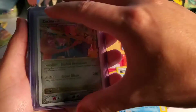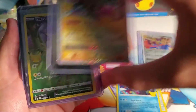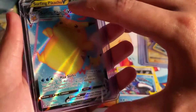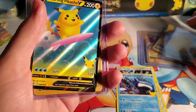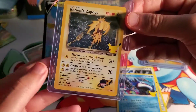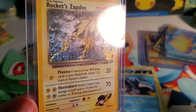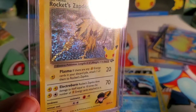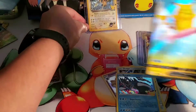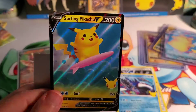So we have a Zacian Level X promo, Luxray Level X, the Balkaner, Pikachu Full Art, Surfing Pikachu V-Max, Surfing Pikachu — that needs to get sleeved up — and then a Rocket's Zapdos. The rain is textured — I don't know if y'all can see that, it's beautiful — and the whole card is actually textured. It's really cool. But thank you for watching. I hope y'all have a wonderful day and I'll see y'all on the next one.